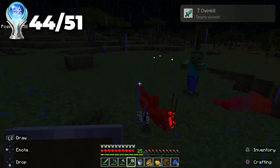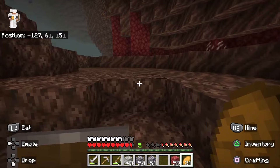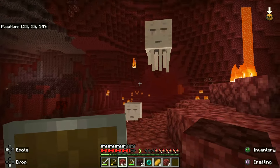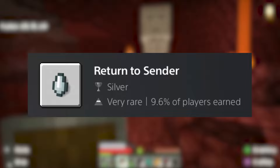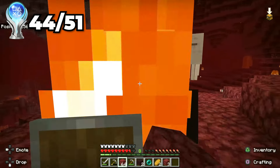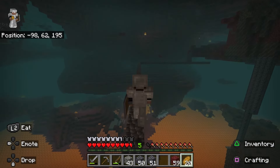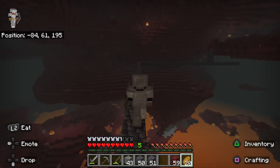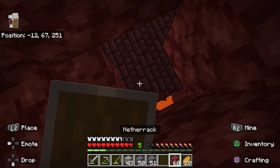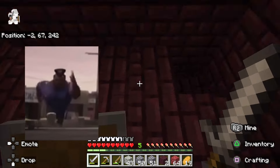I also got the trophy overkill for dealing 9 hearts of damage in one attack. So it was now round 2 in the nether, and I was destined to get all the other stuff I needed. Along the journey of finding a new fortress, I needed to get the trophy returned to sender for killing a ghast with its own fireball. However, these ghasts were literally in the matrix dodging all my shots, but I was able to get the trophy once I predicted where the ghast was going next. I had to traverse the nether to hopefully find a nether fortress that might not even have nether wart. But thankfully, there was a nether fortress situated only a few hundred blocks away, and not even 5 seconds into the fortress I found nether wart and immediately ran away.